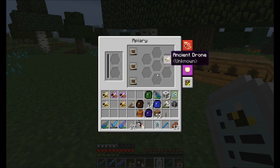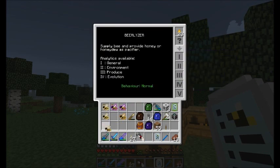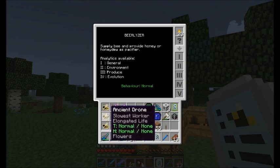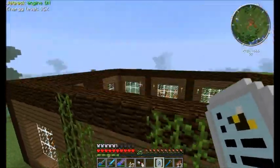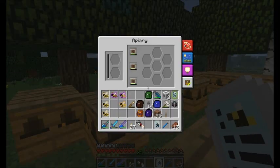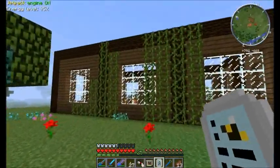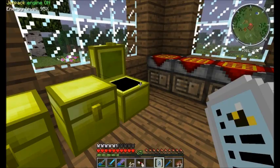Ancient princess, ancient drone — purebreed, purebreed. These are sweet. And you know why? Because they have elongated life — the longest life. So sweet. And they will actually be very useful to me.